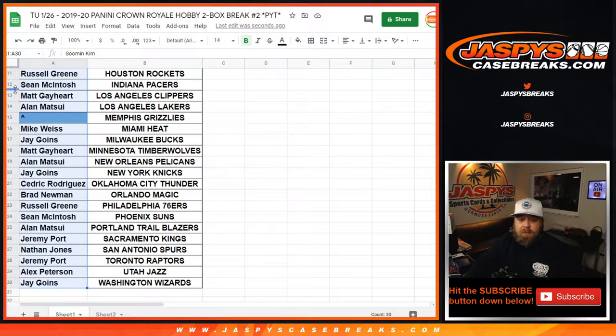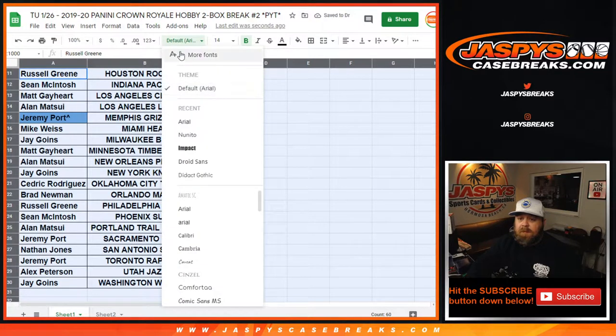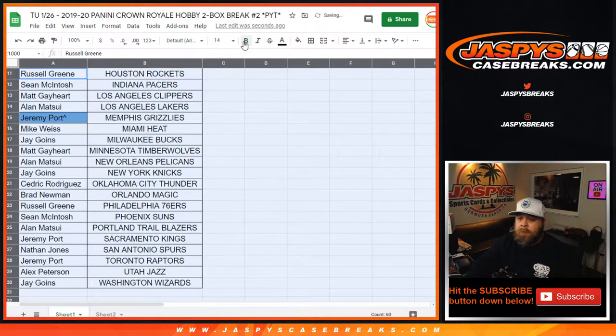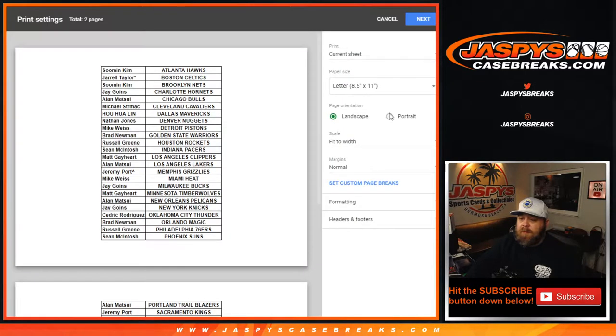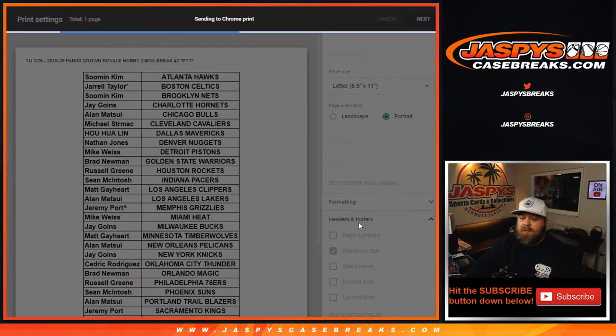There we go, so let's feed Jeremy in right there. Cool, so let's print this out and rip. Part one done — now I just need to find a Grizzlies for you, Jeremy.